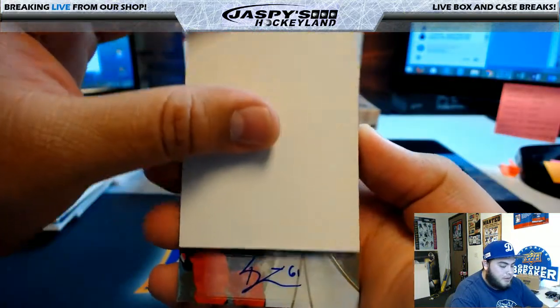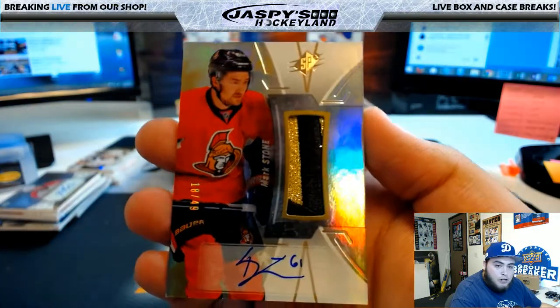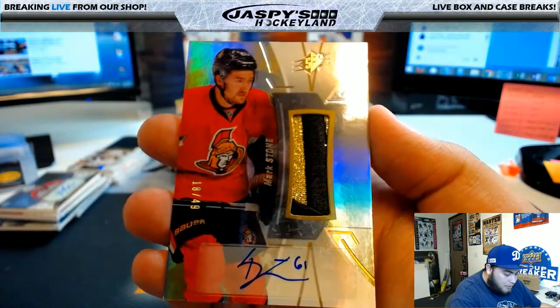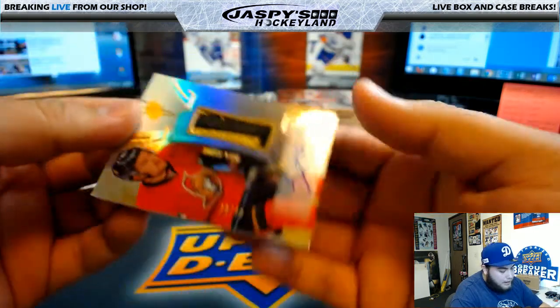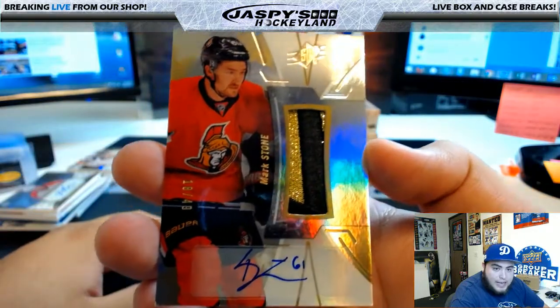Last pack of this box: Ottawa Senators - look at that, that is Mark Stone. Look at that patch inside with the gold and black and the ink, and that is 18 of 49 for the Ottawa Senators. That's Adam B.